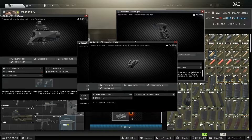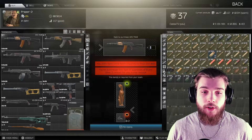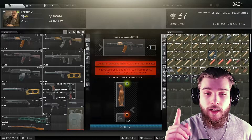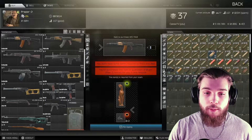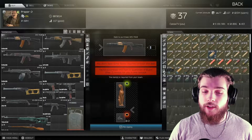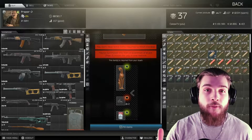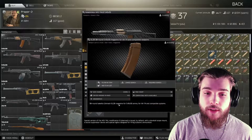Number two: we have the AKS-74 UB from Prapor loyalty level two. This was in a previous video in the series but it has been updated. It is one cat figurine, two USB adapters, and a Marlboro cigarette. It also comes with a magazine full of BP rounds. Total cost is about 40k and market value is about 80k, saving you about 40k rubles — very useful for quests that require you to use this gun. Keep it silenced.